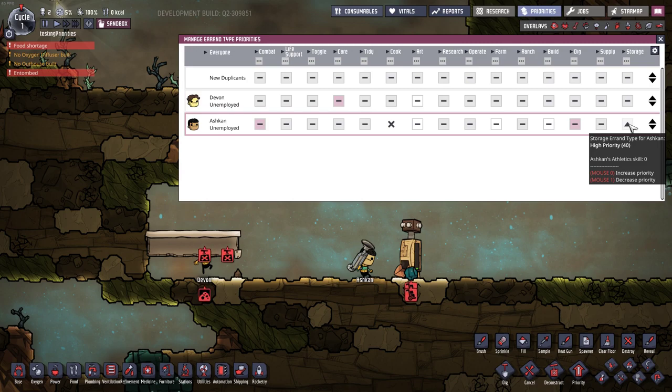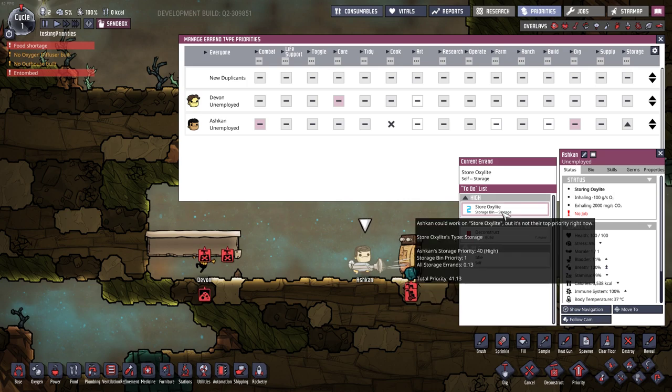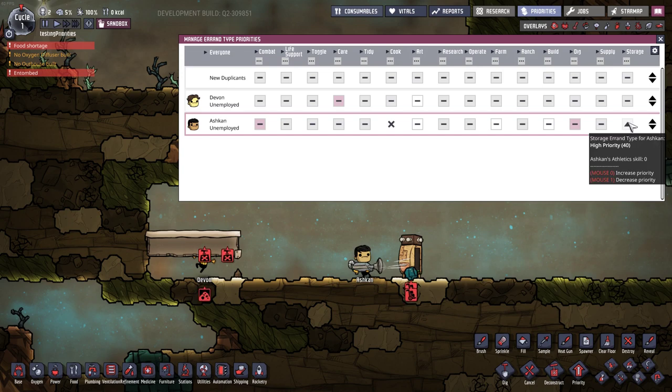The biggest confusion people get is thinking a priority arrow just bumps the priority up by one or two. No — we can now see for sure it adds plus 10 to the job list. Ashcan's total priority is 41.13 for the storage task, and the deconstruct has 39.4. Effectively, putting a storage priority on high or adding a plus one arrow adds plus 10 to its priority. If you put a priority up by one — any priority — that's all they're going to do. A plus one dig command will override every other command on the opposite side of the map.